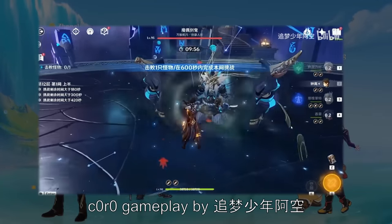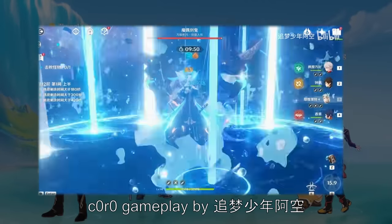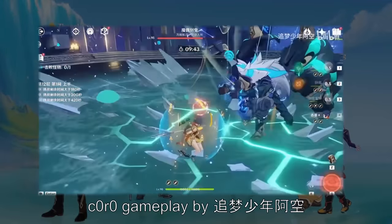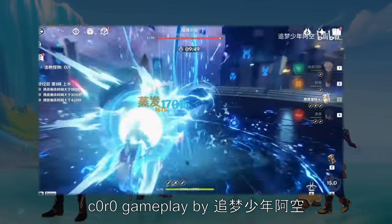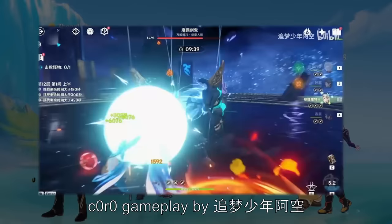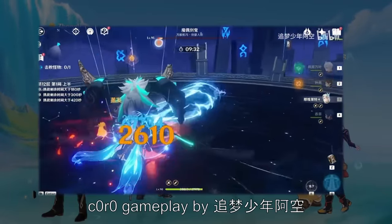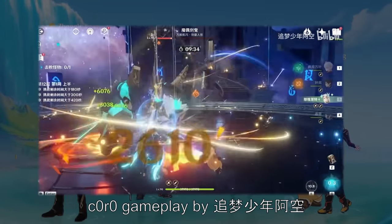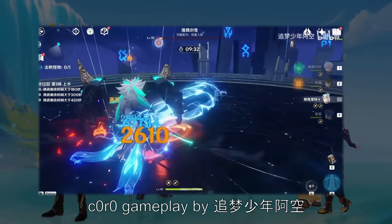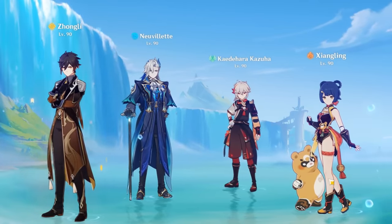A lot of the Neuvillette vaporize hype is people using him at C0 with four-star weapons, so vaporize definitely isn't limited to just C1. In another video example, there's one vaporize with his burst and then two with his charge attack. If you have Guoba and Kazuha's burst, or Guoba and Pyronado, that can let Neuvillette vaporize even more charge attacks. It's also very interesting to see the power of multi-hit Pyronado here — just like other characters, Neuvillette seems to have his own technique where he can speed up Xiangling's Pyronado too.